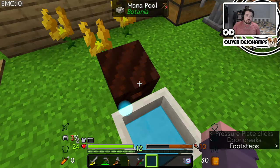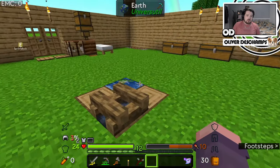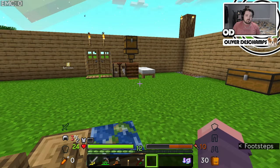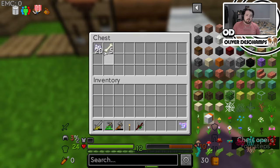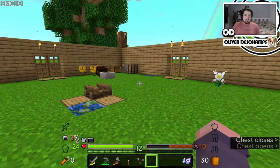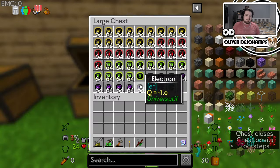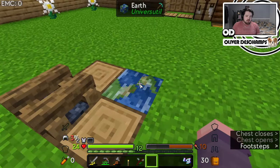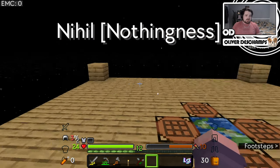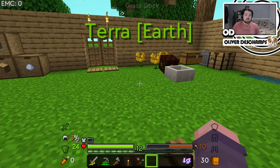We've also been generating mana. I only produced a couple more of these just so we could do it a little bit quicker. I did this just with the wooden hopper to make bone meal, but that's all I've done off camera really. Just a bit of organizing, a bit more digging - mostly just tidying and grinding.